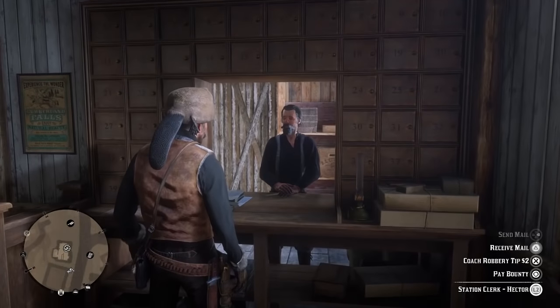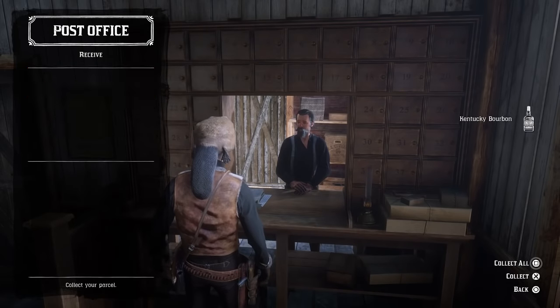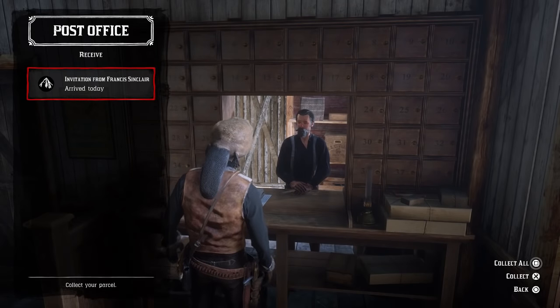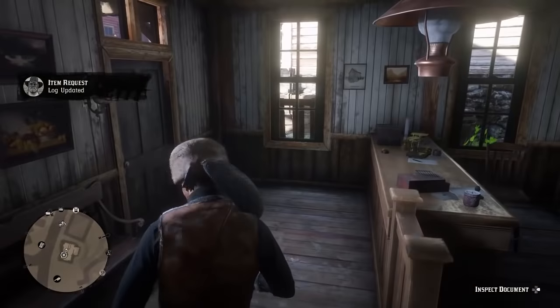Jump on your horse and head back to the post office. Once there, go to receive mail and you'll get your rewards: Kentucky Bourbon, $10, a rock statue, and most importantly, the invitation from Frank Sinclair — an invitation to his home. Once you've collected all of them, you want to head to his home.